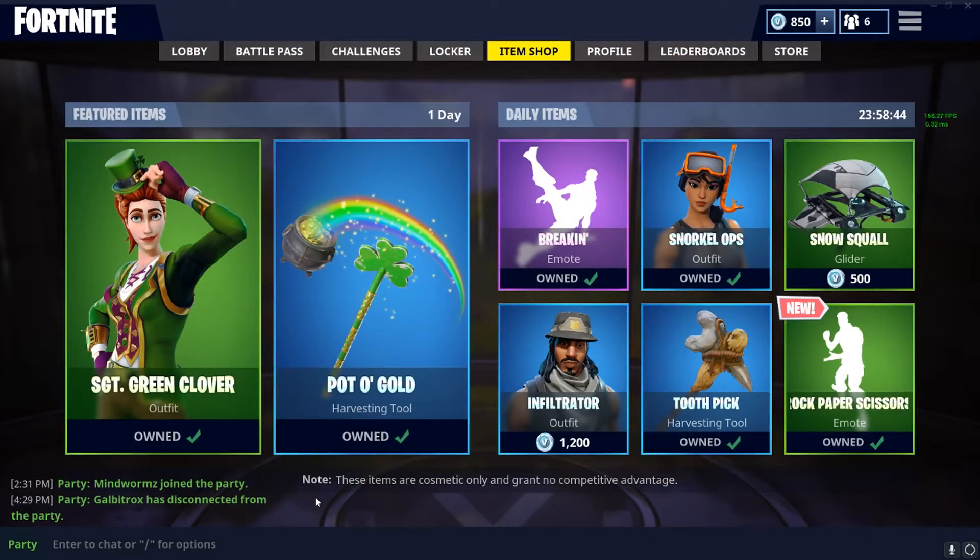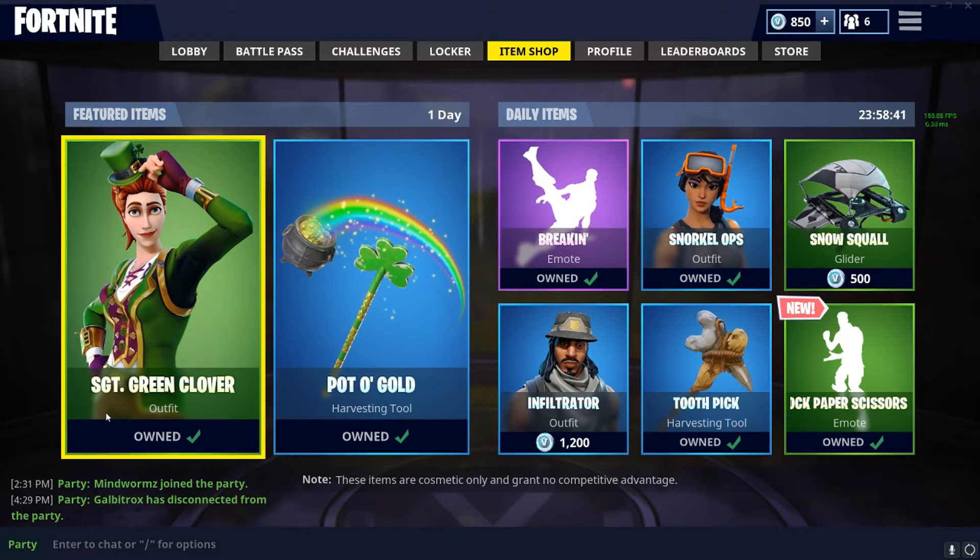I was hoping that something cool was going to be in the item shop. It's Snorkel Ops' bag, Sargent Green Clover, a lot of gold, rock paper scissors. It's not new — it's just the second time it's been in the item shop. But nonetheless, Port-a-Fort sounds pretty cool.